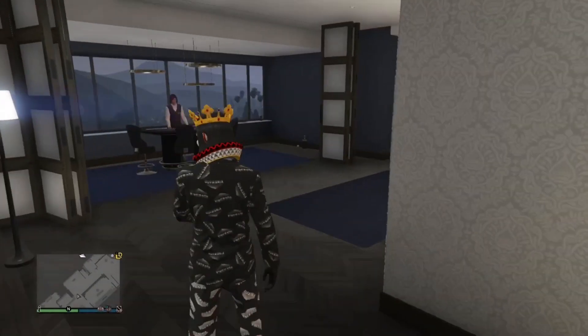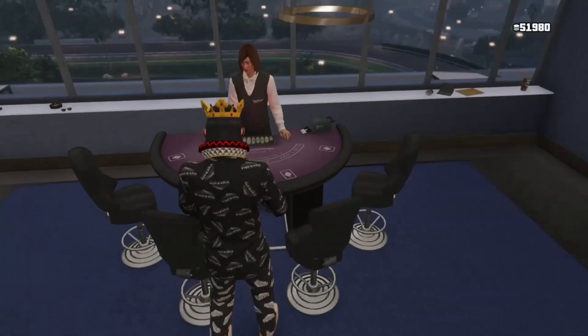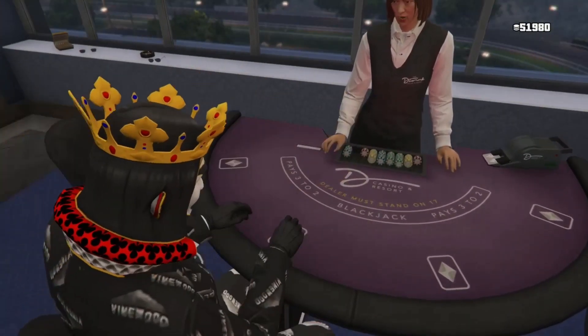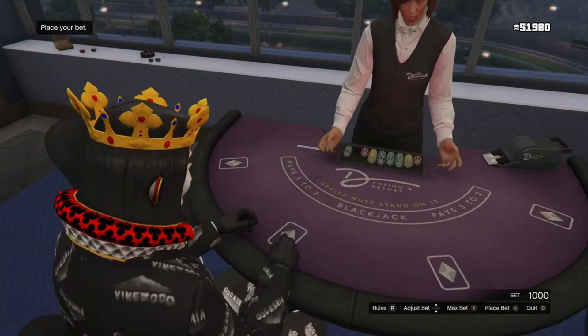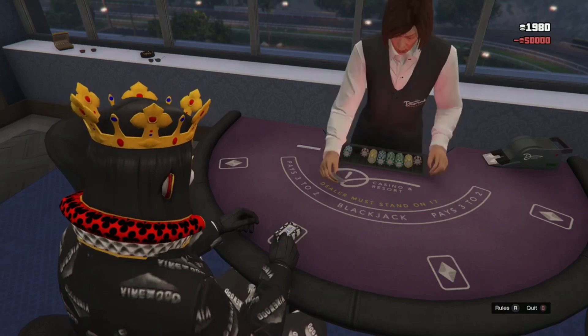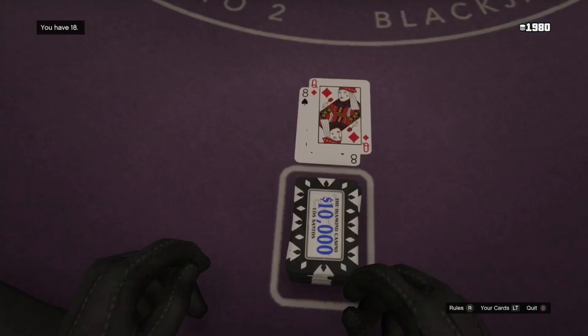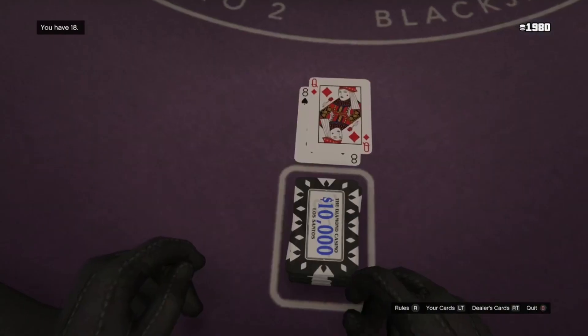If you don't have a penthouse, you cannot do this money glitch — I'd suggest sticking to the horse race glitch instead. But if you do have the penthouse, go ahead and go to this table inside your penthouse. You're going to select the max bet that you possibly can. Like me, if you don't know how to play this, just go ahead and place your max bet. It's all luck based, so you're just going to keep betting.